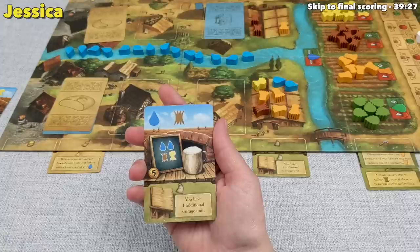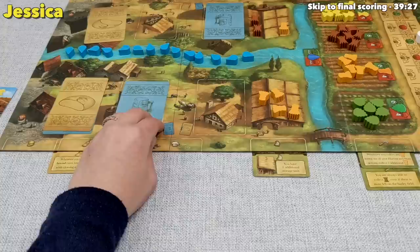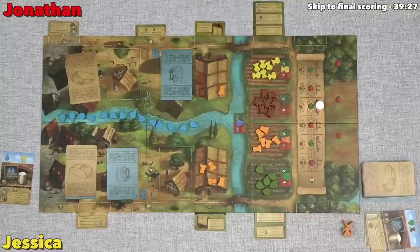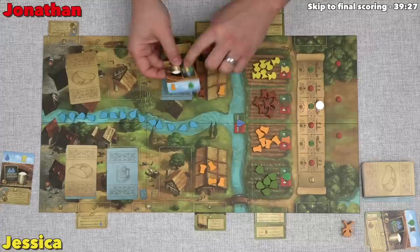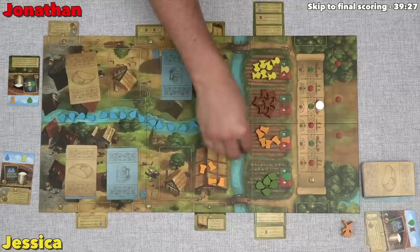I'll go ahead and play this one to produce this beer — it will cost me two waters, a barley, and a wheat, giving me five coins. I think I'm going to harvest with this card primarily because I want to take it into my hand in the next dry year — it's only four resources for a five-coin, which would be a six-coin for me. So that's going to get me a hop, which I'll need to make that beer. It also gets me a rye which I don't need, but I still think this is a good plan.